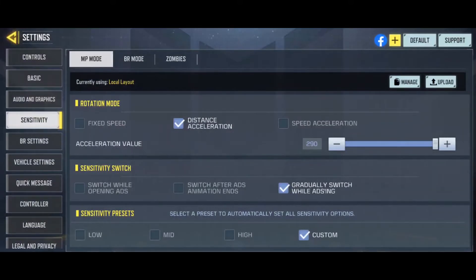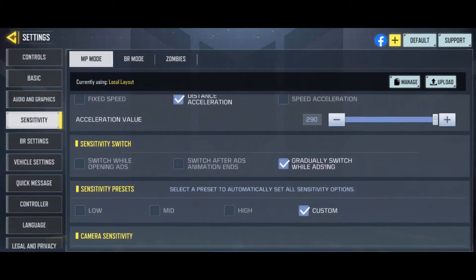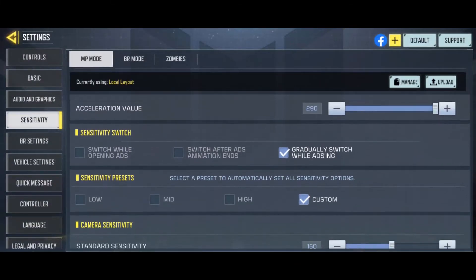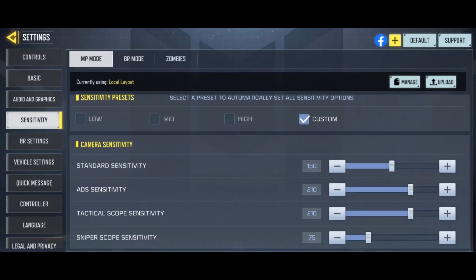I can actually make a 360 on my phone without even dragging it much. I'll show an example in training mode — it's really fast. I don't even have to move my thumb that much to get a full 360 and more with the distance acceleration.